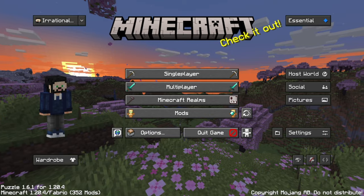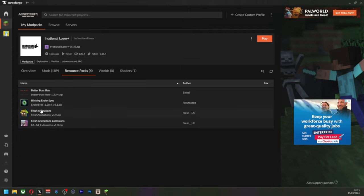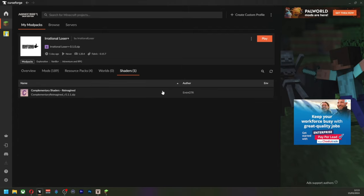How to get this is quite simple — just go on to the CurseForge loader and type in Irrational Loser Plus. It is currently in beta; I am still adding and fixing a lot of stuff. You can join along in this series. There are a few mods and a few resource packs that just add a wee bit extra to it.